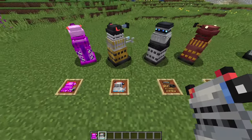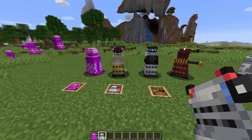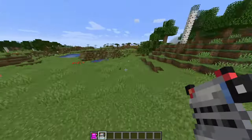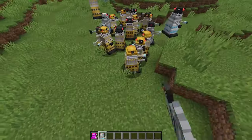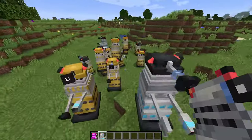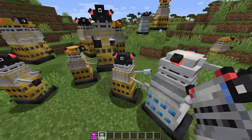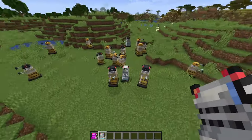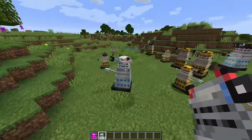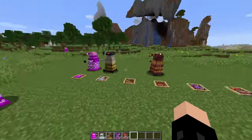Next up, we've got Action Daleks, which spawn on Skaro Mountains. Once again these guys have lots of different variants — just spawning them down, they vary quite a lot. You've got sort of all-yellow ones, some black and red and silvery ones, some with a black cap and a yellow bit which I believe are the commander versions of the yellow ones. And the black-capped silver ones are sort of the higher-ups of the silver-capped ones.